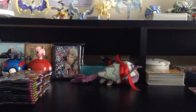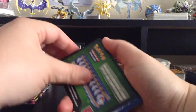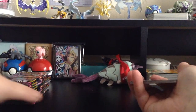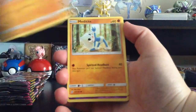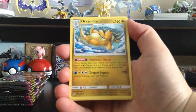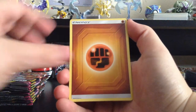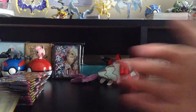Alright, the box has been redeemed! Green card now. We have Joltik, Salandit, Riolu, Meditite, Shroomish, Reverse Holo Drifloon, Dragonite, Fighting-type Energy, Flapple, Doublade, and Oranguru.